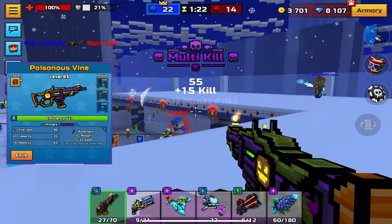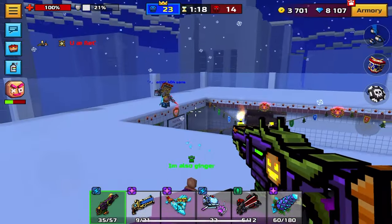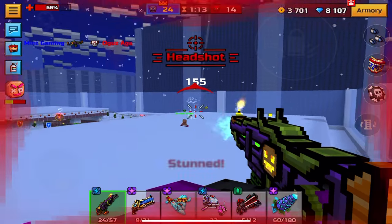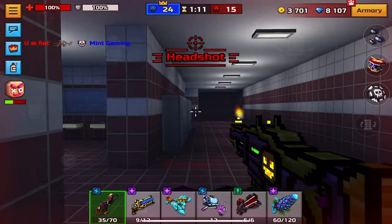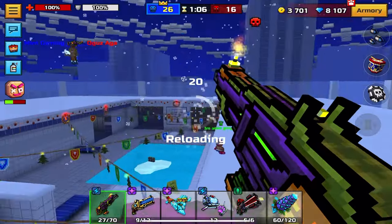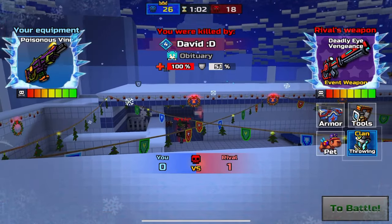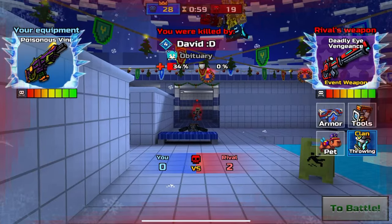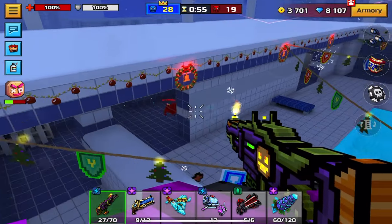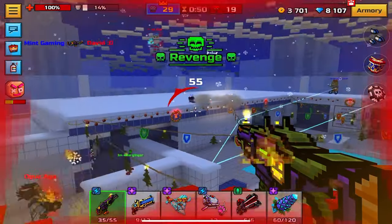Poisonous Vine is going to be number 14. This weapon had a pretty substantial buff recently, and the wiki says its damage per second is only 143. However, when I used this weapon, it was outperforming pretty much all the weapons I've mentioned already. I'm basing this list on performance, and I gotta say this weapon is actually pretty good. I want to say that it only has a DPS of 143 because of its slower fire rate, but still it just does a ton of damage and I'm able to get kills pretty easily with it.